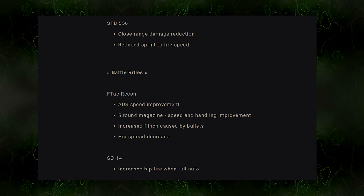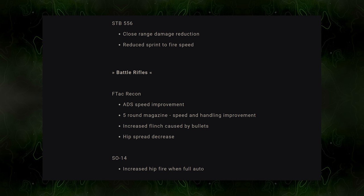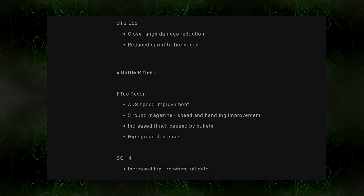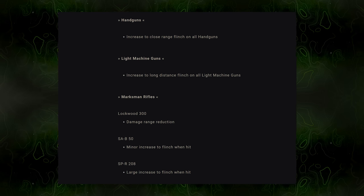The SCR had a close-range damage reduction and sprint-to-fire speed reduction — a slight nerf. For battle rifles, the FTAC Recon received an ADS speed improvement, a 5-round magazine speed and handling improvement, increased flinch caused by bullets, and decreased hip fire. The SO-14 had increased hip fire in full-auto — a slight nerf. All handguns received an increase to close-range flinch.